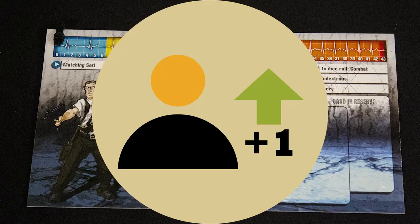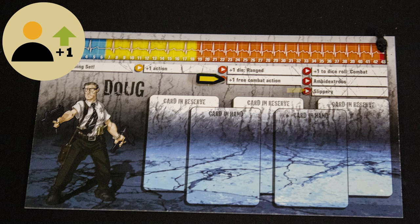Dice: Zombicide frequently has you rolling a lot of dice for actions. Character development: your survivors improve as the game goes on, but the game adjusts to that as well.